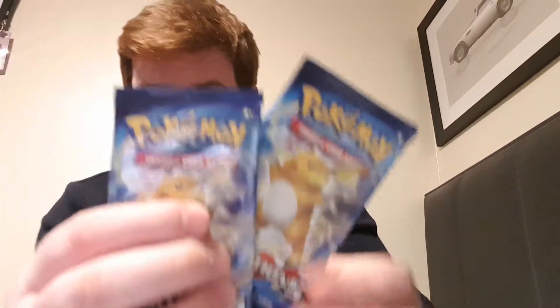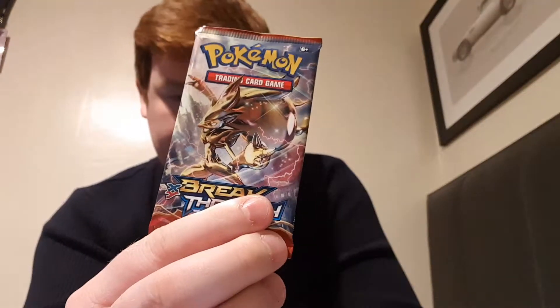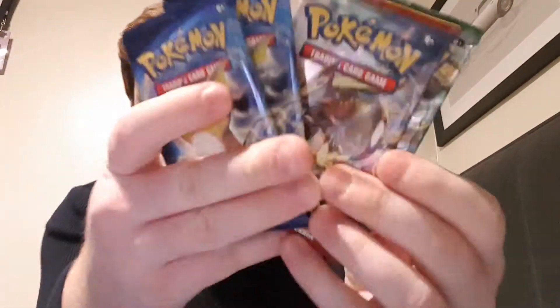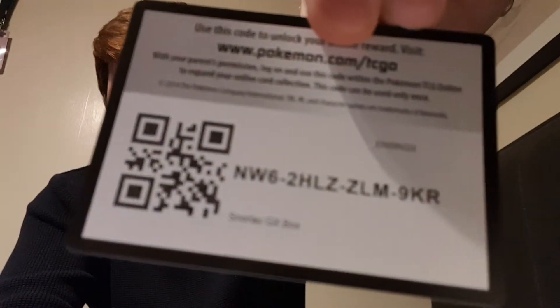The boosters we have are two Raichu Evolutions, one Breakthrough, and one Fates Collide. So these are all from the XY generation. There's the code card for the box set.